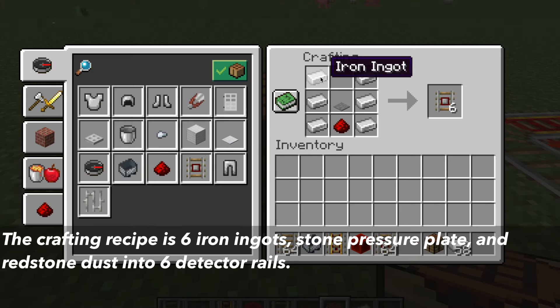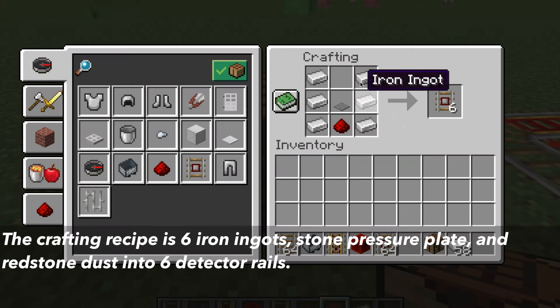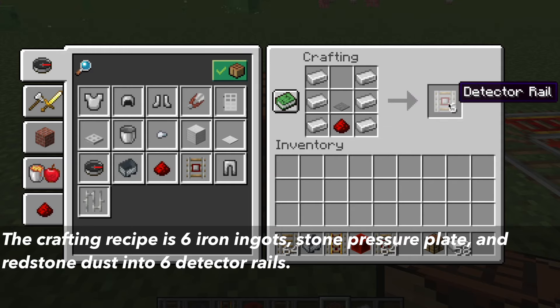The crafting recipe for detector rails is 6 iron ingots, a stone pressure plate, and redstone dust, which crafts 6 detector rails.